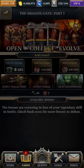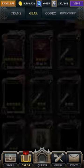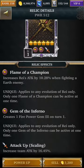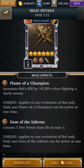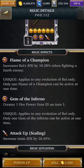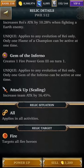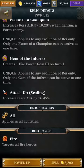So you go to gear and we can take a look here. Race Staff — relic effects: increases Ray's attack by 10.28% when fighting an Earth enemy, and it applies to any evolution of Ray only. Only one flame of a champion can be active at one time, so if you got Race Staff at 5 star or 3 star, you can only use them one at a time. Gem of the Inferno creates one fire power gem 3 on turn 1.